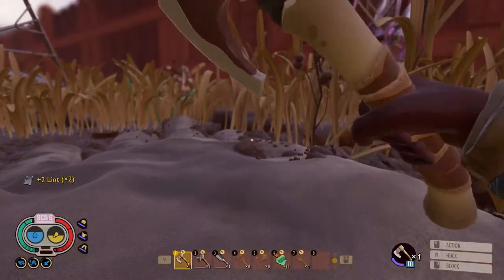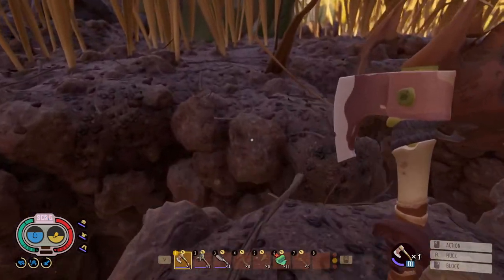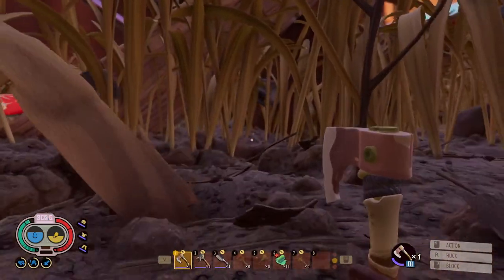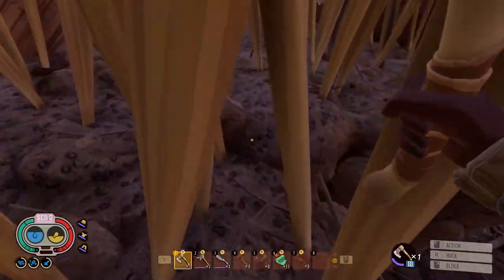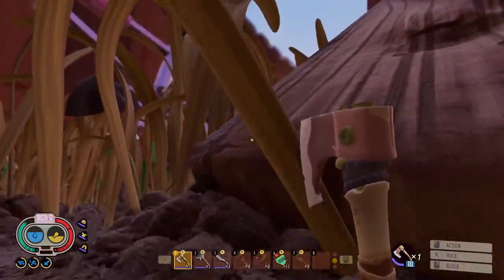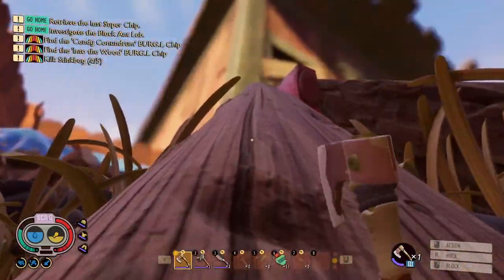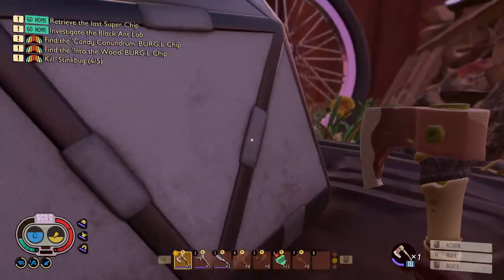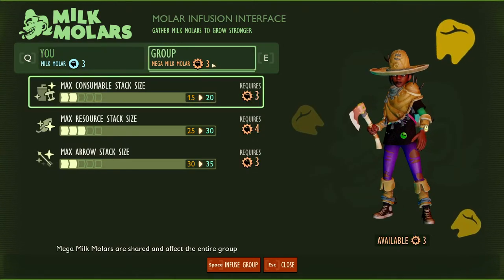Hey, there's dandelion tufts down here! Do you want me to bring these over? They've been falling down all over the place. I've been chopping dandelions but they kept falling in such a way that all the tufts would end up down here. What's the plan then, Moddy? Oh I missed — is that a milk molar right there? Is that the spider hole, or nah? There's a spider hole down there that I've been eyeing but I don't want to do anything about it.